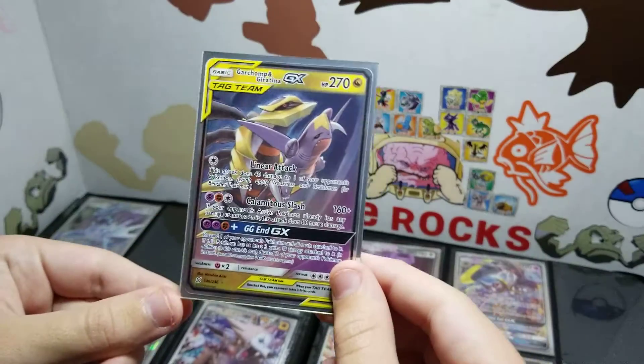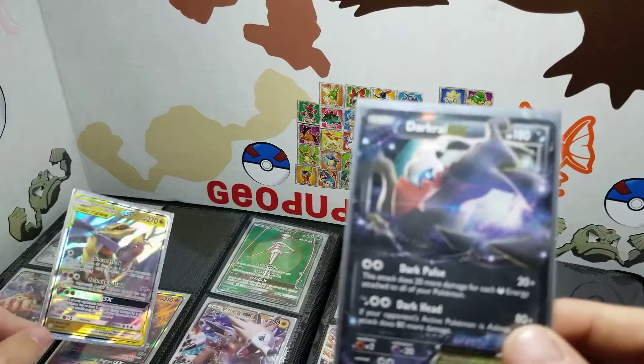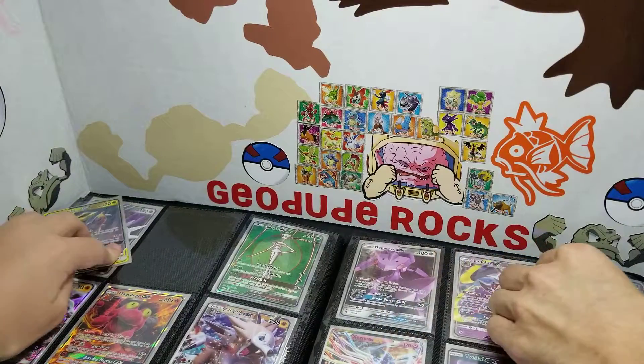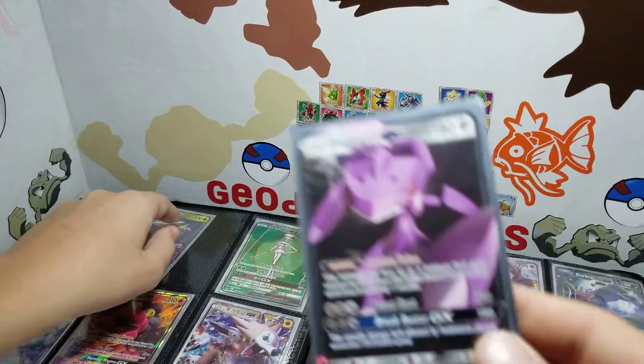Also, the Garchomp Giratina Tag Team card came from Dollar Tree as well. We're like, that's what we specialize in. This is our first ever tag team. It could have been way better, but it also could have been way worse. I love that card. Dollar Tree pack as well, guys. That was a while ago though, because that's an EX. Back in the good old days. Your mom pulled this one out of a Dollar Tree pack.